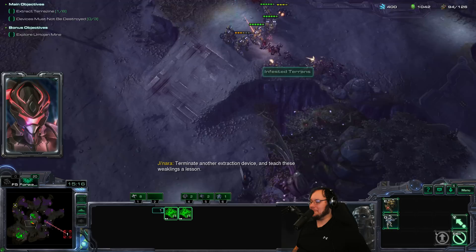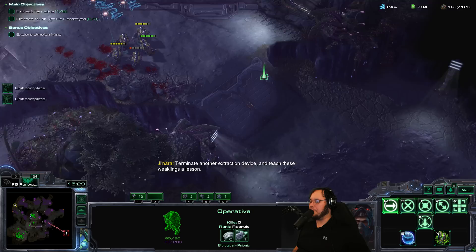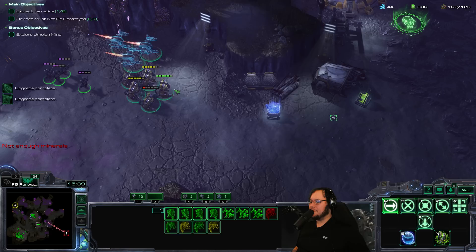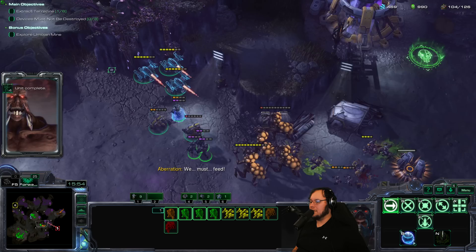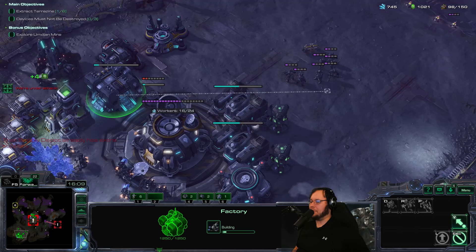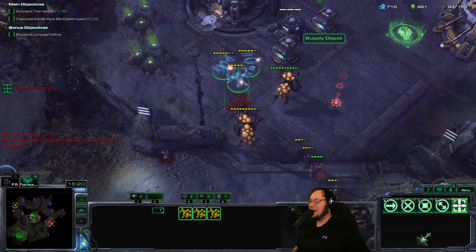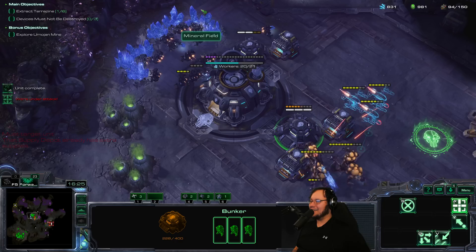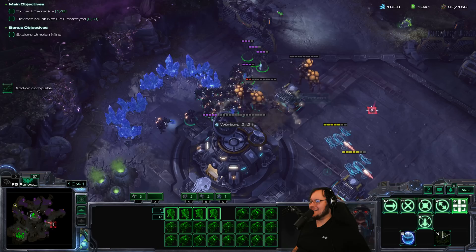If this sounds like a bad idea, it's because it probably is. I feel like this whole area has been cleared out quite a bit, so let's try to use the Psy Emitter to stop Janara. There is some burrowed stuff — whoa, there's a lot of burrowed stuff. Let's start building some Warhounds in addition to everything we got going on. I think we need a little bit of consistency in our life, because these are insane — 48 damage.